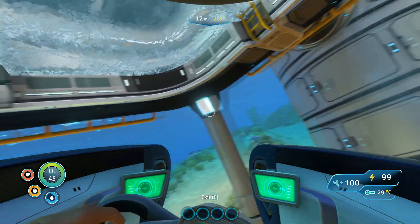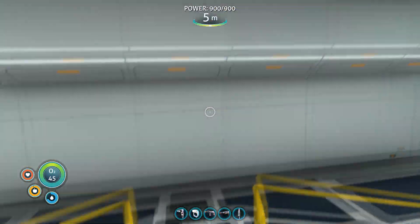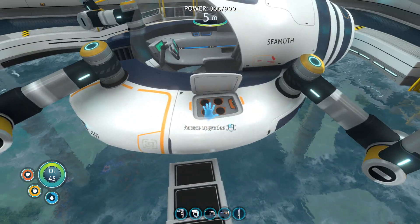Now basically, the moonpool is where you hold your seamoth or your prawnsuit. So basically, you want to build it where the upgrades actually are.